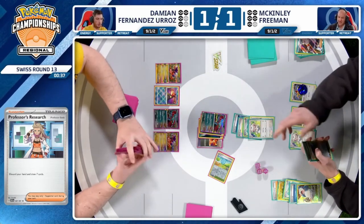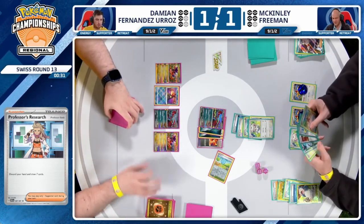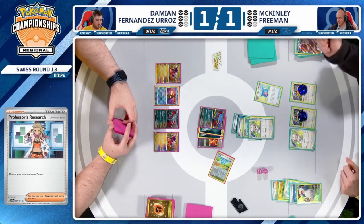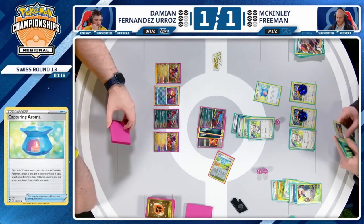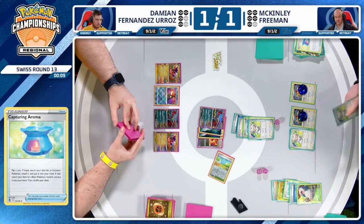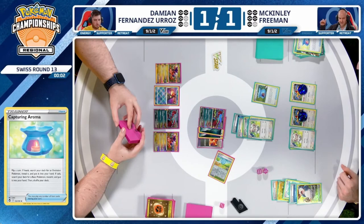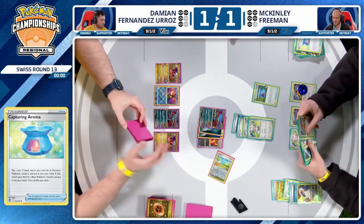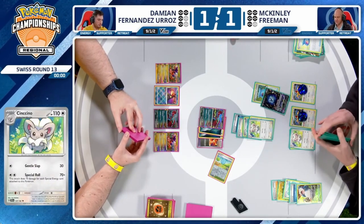That does not spell out good news for either player in this spot. You need to be down to two prize cards to really accomplish anything when you don't see a V or EX in play. 30 seconds to go — now it's at the point where McKinley kind of just wants to burn these last 30 seconds. Capturing Aroma gets a heads — you can search out for an evolution. That is just about all she wrote — that should be time there with five or four prize cards. It is impossible to close out a game in this spot.